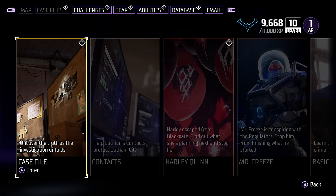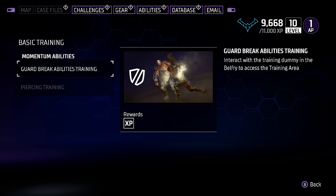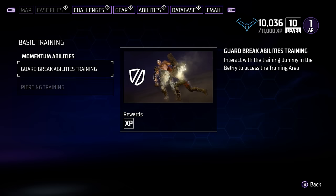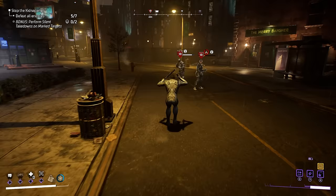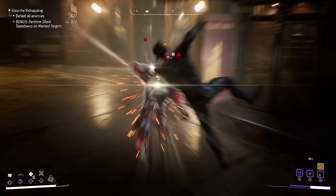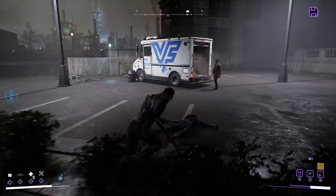At number 8, always consult the challenge menu when you feel lost — this is your main guide in Gotham. It shows everything from case files (the main story missions), contact missions unlocked for extra rewards, Gotham's most wanted criminals, and even the ones you need to unlock knighthood and momentum abilities. All of them are here, and you can always consult it for what to do next — whether you're missing an ability, want more loot, or want to know the level requirements for a certain mission.